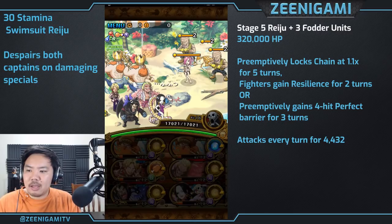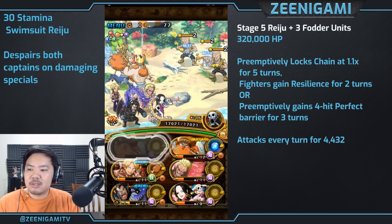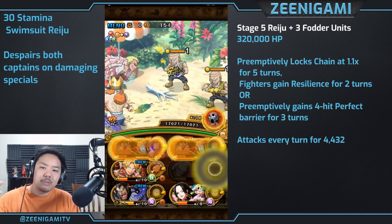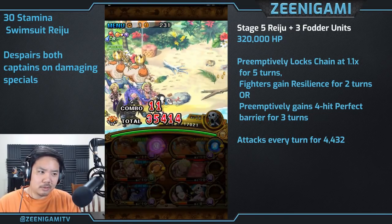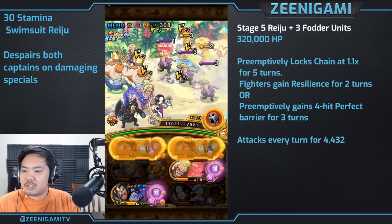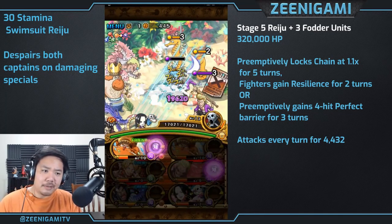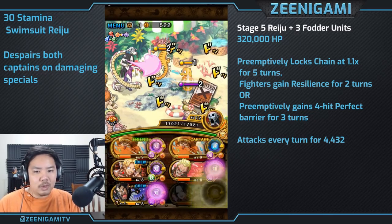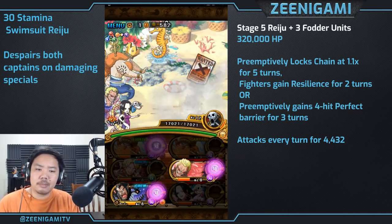For example, if you use an orb manipulating special she'll boost your attack by 1.75 times for three turns. If you use an orb booster she will shorten your specials by five turns. If you use an attack boosting special she will give you matching orbs, and if you poison her she'll clear buffs and then give you an affinity boost. She limits you to two specials per turn.